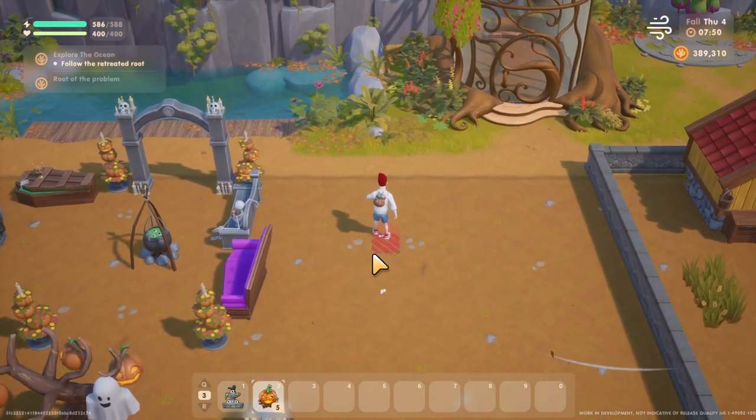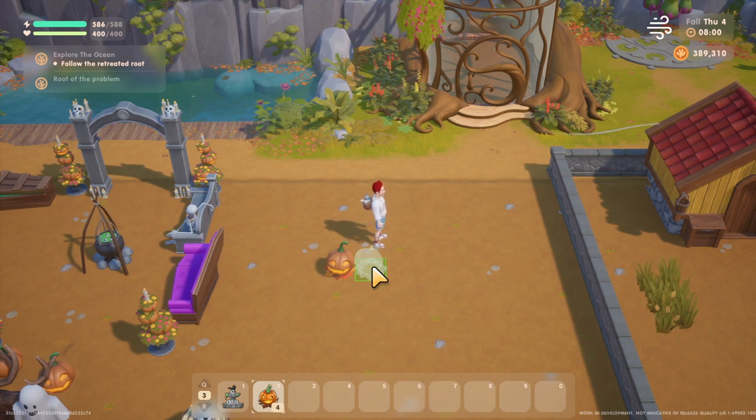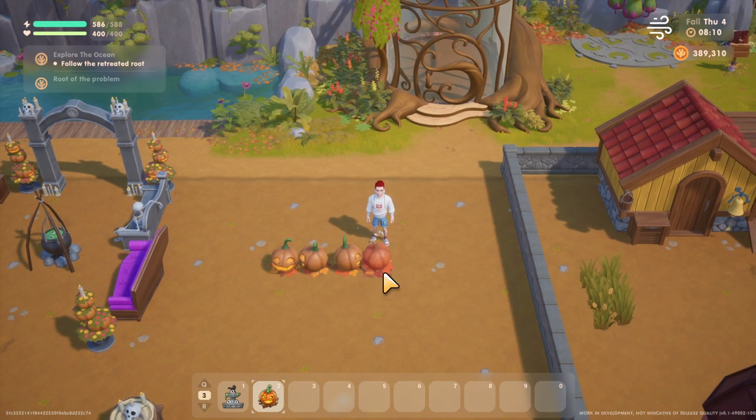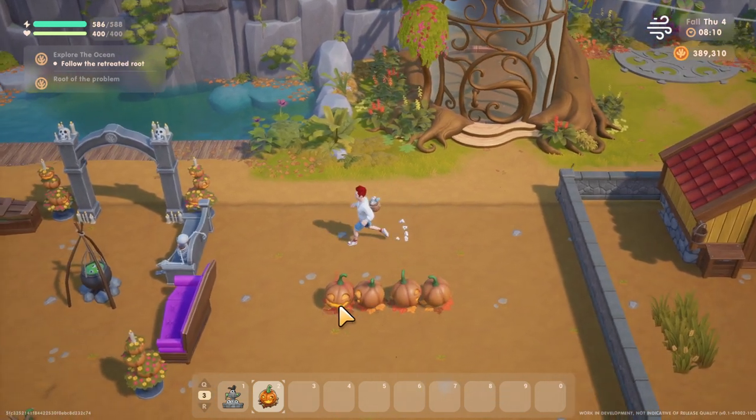Now there's no button to do this, and it's all about how your character stands. So if your character's facing away from the screen, the pumpkin's going to place with the main design out. If your character's facing to the right, you can see the design goes to the left. Facing to the left, the design goes to the right. And facing forward, it's going to make it face towards your character directly.